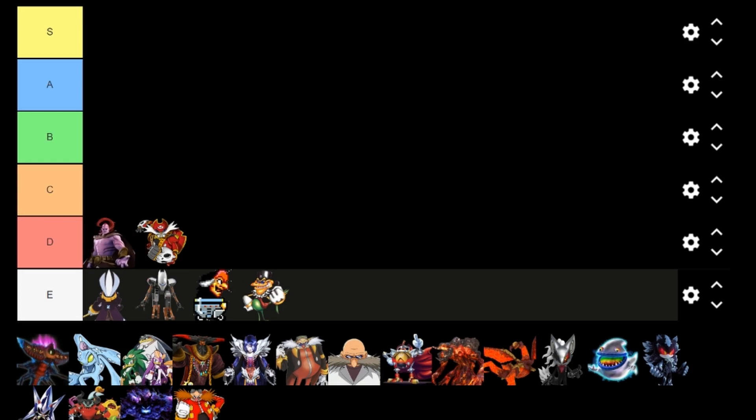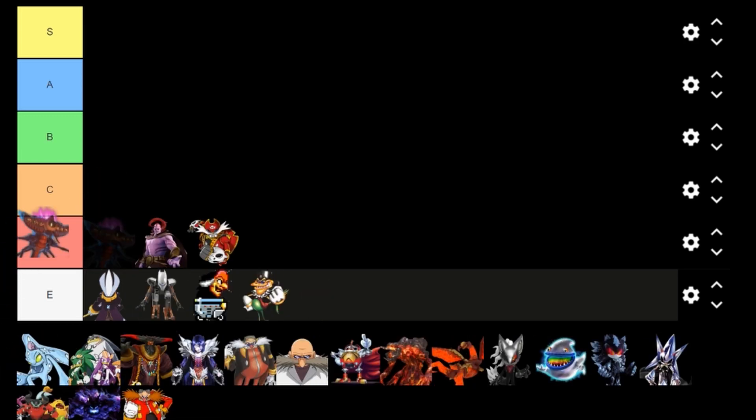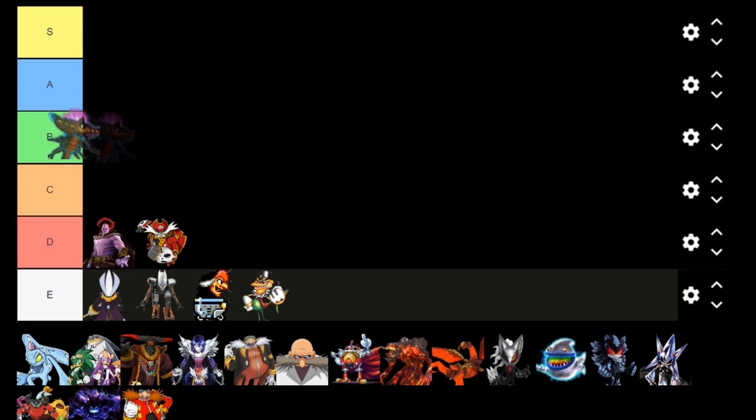Dark Gaia from Sonic Unleashed. Sonic Unleashed is one of my least favorite video games because it had so much potential and they squandered it. But Dark Gaia has a creepy design, a really cool aesthetic — it's this evil being that lives inside the Earth's core. Dark Gaia is a pretty cool boss fight too. I think Dark Gaia belongs in the B rank. Some people might put it A, there might be a person who puts it in S — that person's not me. Top of B rank goes Dark Gaia.